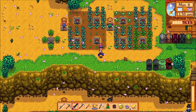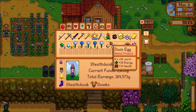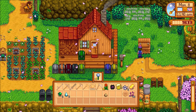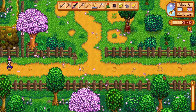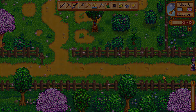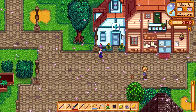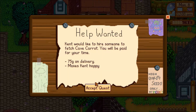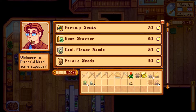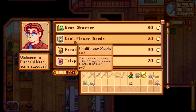We're making significant bundle progress — that is great. We're almost done with that bundle. I'm going to put the duck egg in there and donate that in a minute. Let's go to Pierre's — we'll grab 18 seeds of some kind. Cauliflower is good for money, so we could go for that. Six days — let's do cauliflower, 18 of that.